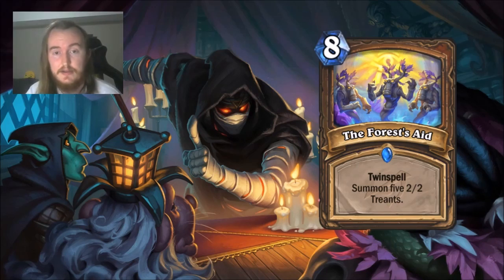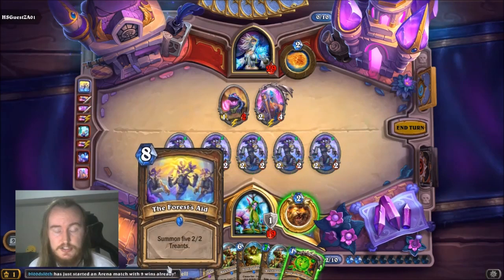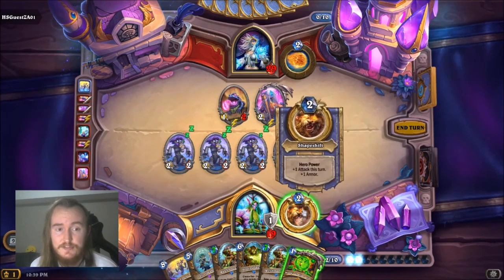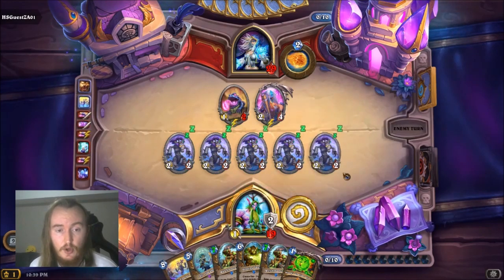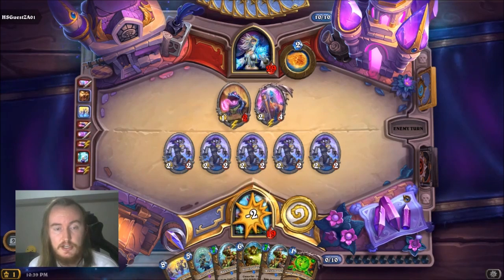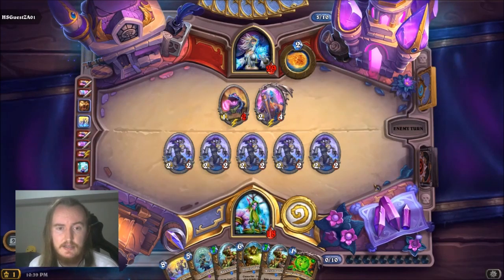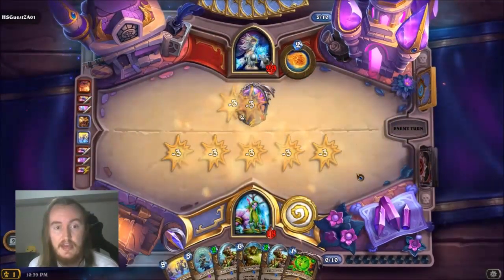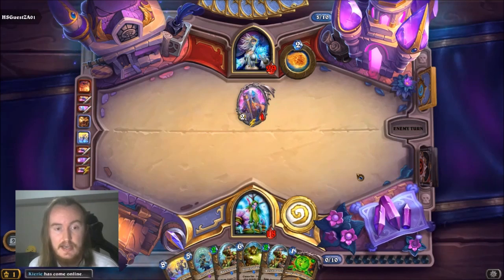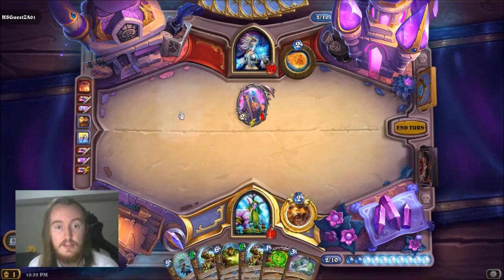So let's have a look at how this plays out in game. If we have a look here, we can cast the Forest's Aid with Twin Spell on in order to summon 5 2-2 Treants. 10-10 worth of stats is not bad at all, but that's not all we get. We also get a copy of the Forest's Aid back in our hand, but without the Twin Spell mechanic on it, meaning that we can cast these spells exactly twice. And this is good, because even if our opponent is able to clear our board, they have had to spend 1 card to clear the first half of our Treants, and we can use the second half of the Forest's Aid to summon a whole other set of 2-2 Treants.